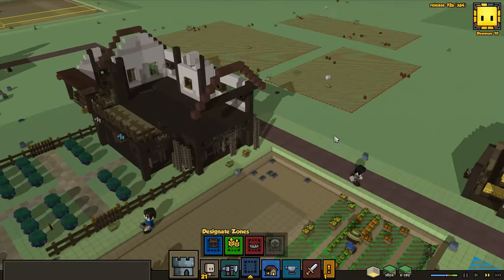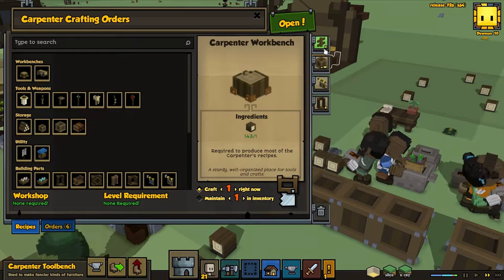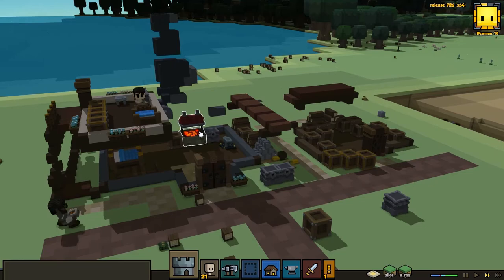Daily update — unfortunately not on the net worth scale just yet. We're still waiting for this house to be fully constructed. It is taking some time; mostly the insides are on a little bit of a downward slope right now. We have got a few fences underway. Thankfully, no enemies have spawned just yet.